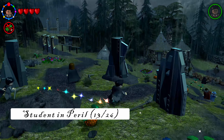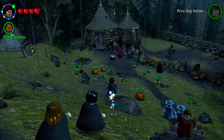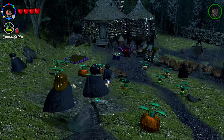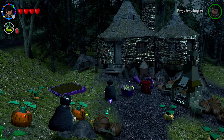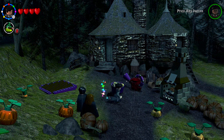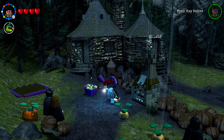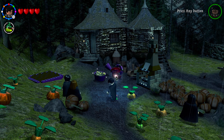Near Hagrid's hut there's a student in peril trapped in Devil's Snare — use Lumos Solemnis to save them.